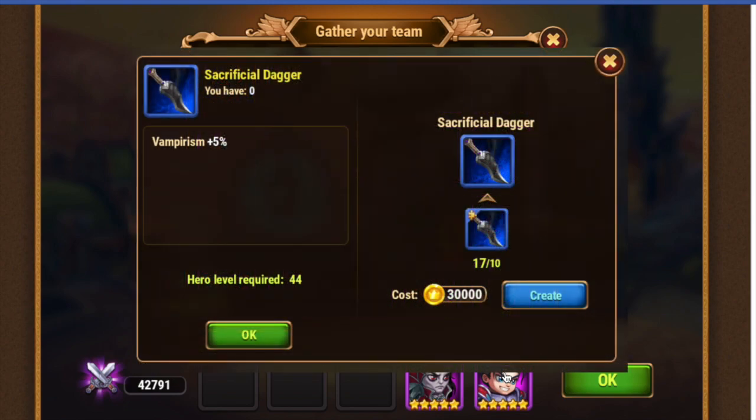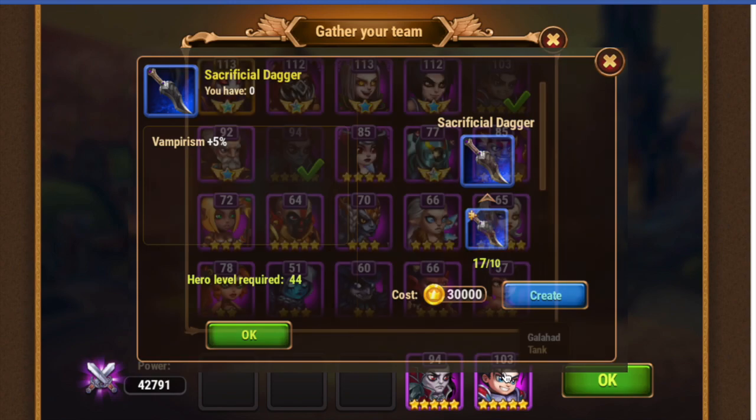Galahad's vampirism comes from equipment — specifically the bottom left item, his weapon. Not an artifact weapon, but his regular equipment gives him vampirism. Something I also wanted to mention: I'm recording this video on Facebook even though this is a mobile-focused video, because I have all of the heroes unlocked on Facebook and I don't have them all unlocked on mobile. So while this is a mobile-focused video, I am recording on Facebook.